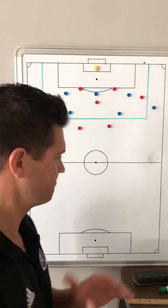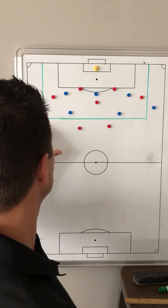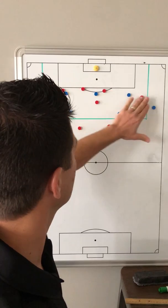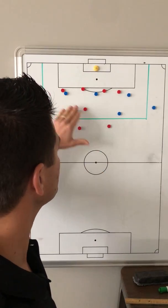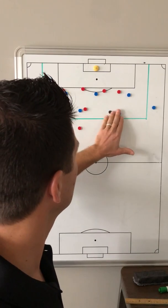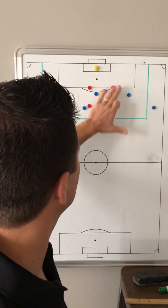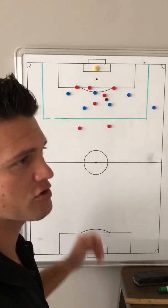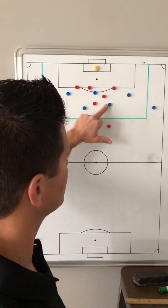In this session for deep defending, the principles will be: as the ball is played in, to stay compact while applying pressure on the ball. As the ball moves and the player comes in, can we narrow in, being able to step, apply pressure, and get numbers around the ball. When we win it, can we look to find a target.